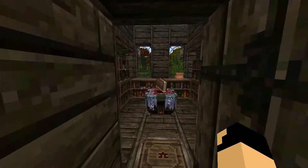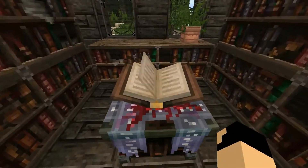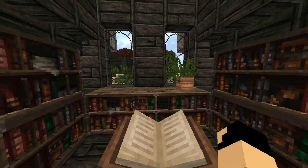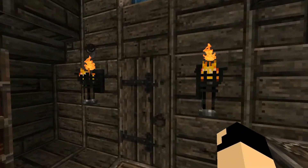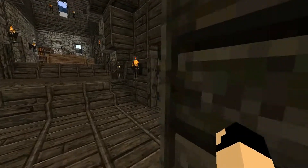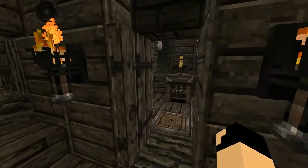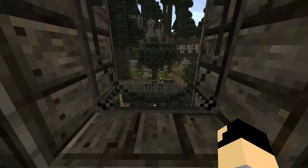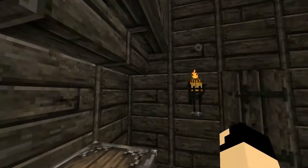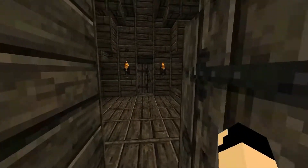This room has the minimum bookcases to reach level 30 enchantments. I really wanted to keep the view on the bay and let the light in here. Next is the brewing room — this is where I make and store my potions. My favorite being the extended fire resistance potions; it's my best friend in the nether really.